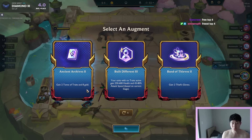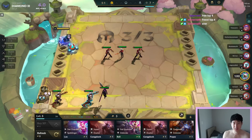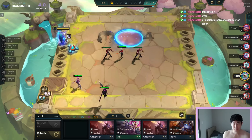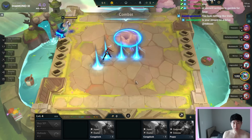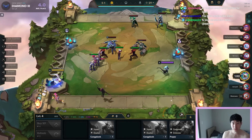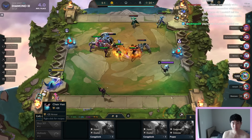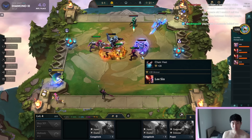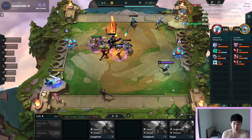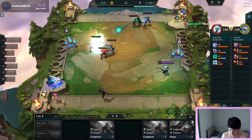Let's go Build Different 3 - Ancient Archives 2 or Band of Thieves 2. We're gonna bring in Reroll, we don't want any traits active. We're gonna get 250 health, 45% attack speed. We gotta think about what the final plan is.